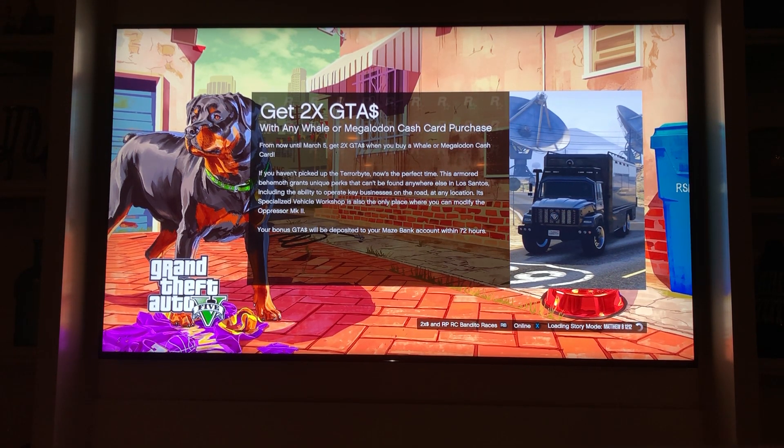So basically if you buy the $50 shark card — the $3.5 million pack — you're going to get twice as much money for that pack, which means you're getting basically $7 million for $50. Normally you're going to pay $100 to get 8 million, so it's a pretty good deal.